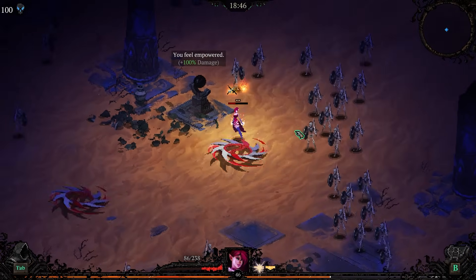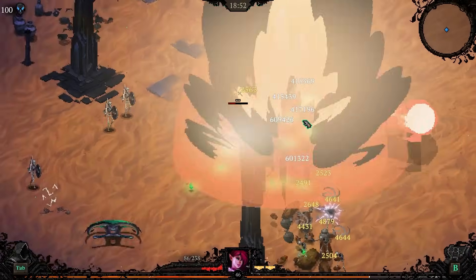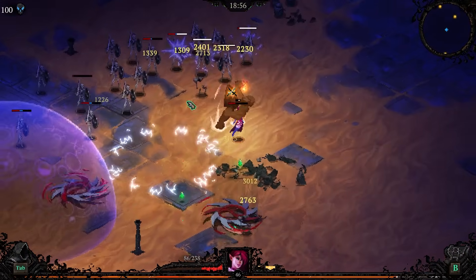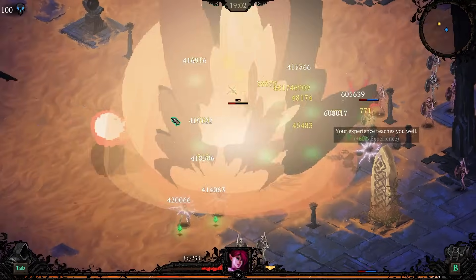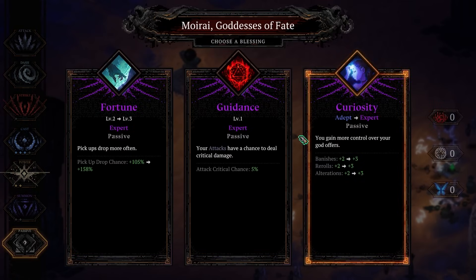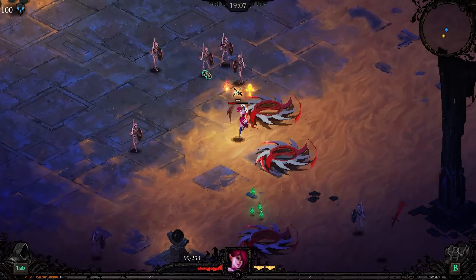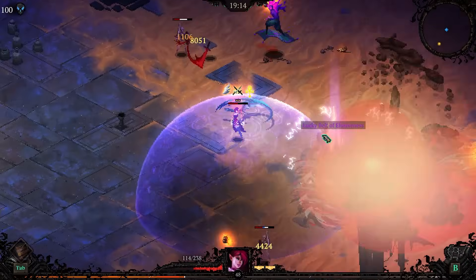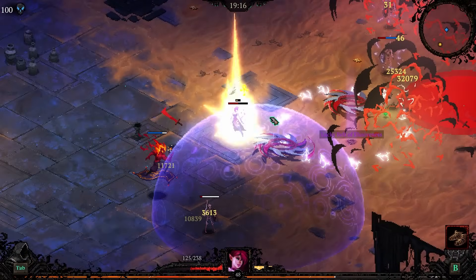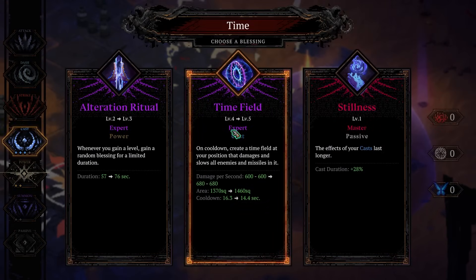That's a damage shrine — I'm gonna lock that in just to have it, because we're on the move for heals right now. It also means that our dash does a lot of damage, remember we still have Discharge. Maybe we're just sitting here, chilling at this damage shrine to beat the Djinn. Because now we have these guys to deal with — oh! Maybe we don't — maybe they're all dead. Give me more damage. That was 400k.